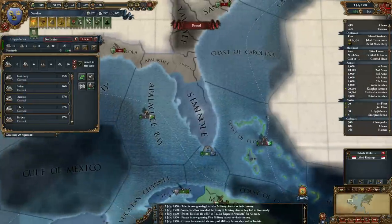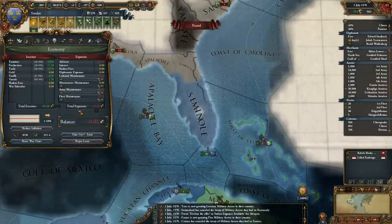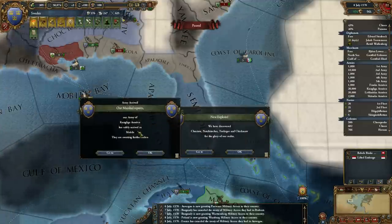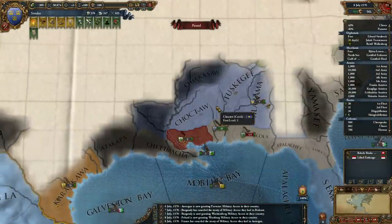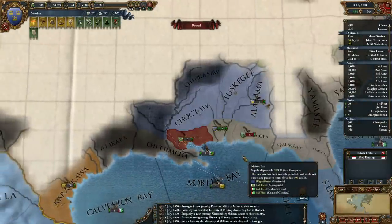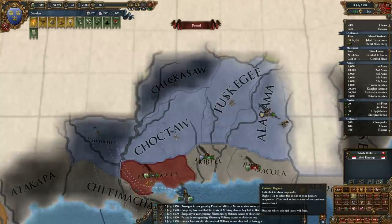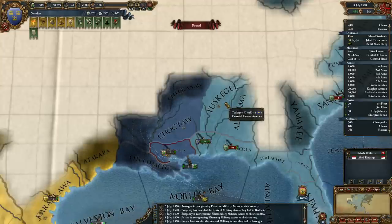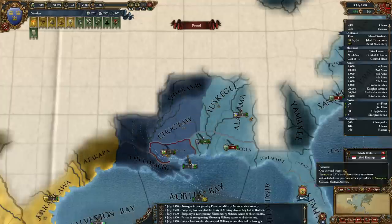We've got Army Reformer and Seminal. Maintenance is crappy. So we've found the Creek. They own a lot of New Sweden and partial amounts of Louisiana territory.